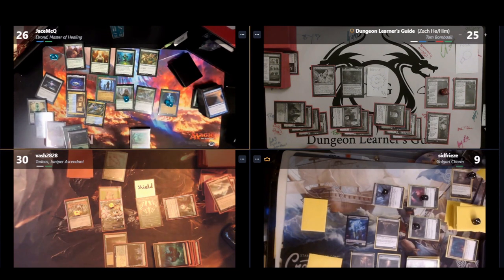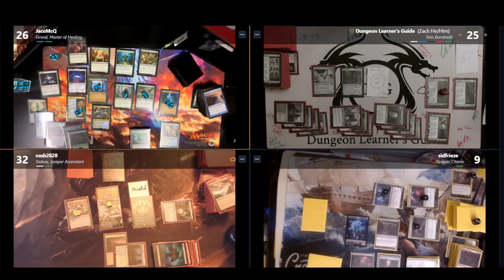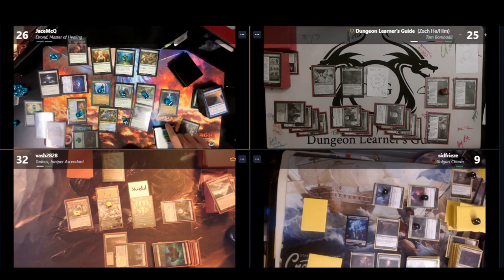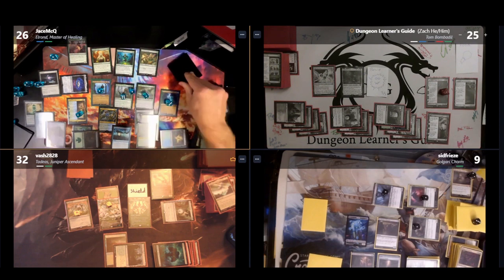In Jason's upkeep, he scrys 1 putting a +1/+1 counter on Galadriel and Marwyn. When he draws for turn, he scrys 2 and draws 2, putting +1/+1 counters on Elrond, Galadriel, and Celeborn. He plays a Rejuvenating Spring and activates Mirror of Galadriel, scrying 1, drawing a card, putting +1/+1 counters on Galadriel and Marwyn. He casts Dwynen, Gilt-Leaf Daen — drawing a card, putting a +1/+1 counter on Marwyn, giving his other elves +1/+1, and gaining 1 life for each attacking elf whenever Dwynen attacks. He casts Glorfindel, Dauntless Rescuer — putting another counter on Marwyn, drawing a card, giving Glorfindel +1/+1 whenever Jason scrys. He casts Murkwind Trapper — giving attacking creatures -2/+0 when attacking Jason and +2/+0 when attacking others, drawing a card and putting a counter on Marwyn. He casts Witchingwell, scrying 2, putting counters on Galadriel, Celeborn, and Marwyn. He casts Fathom Mage — drawing a card whenever a +1/+1 counter is put on it — drawing another card and putting a counter on Marwyn. He casts Imperius Perfect, giving his other elves +1/+1, putting a counter on Marwyn, drawing a card. He casts Omen of the Sea, scrying 2, drawing a card, putting counters on Marwyn, Galadriel, and Elrond. He casts Preordain, scrying 2, drawing a card, putting counters on Marwyn, Galadriel, and Celeborn.